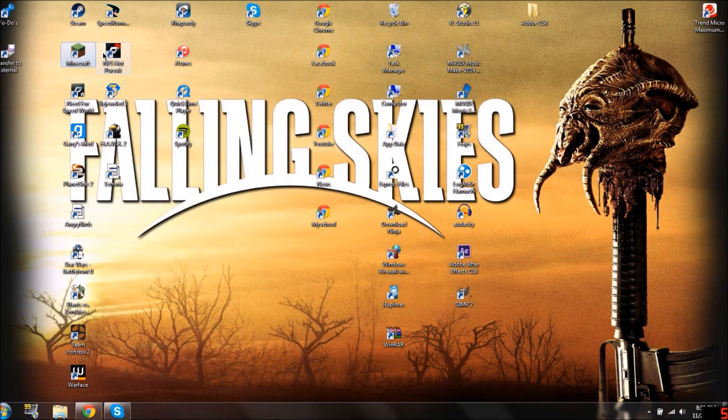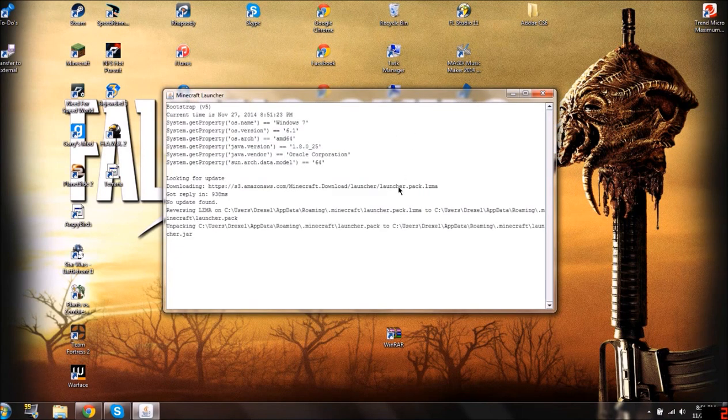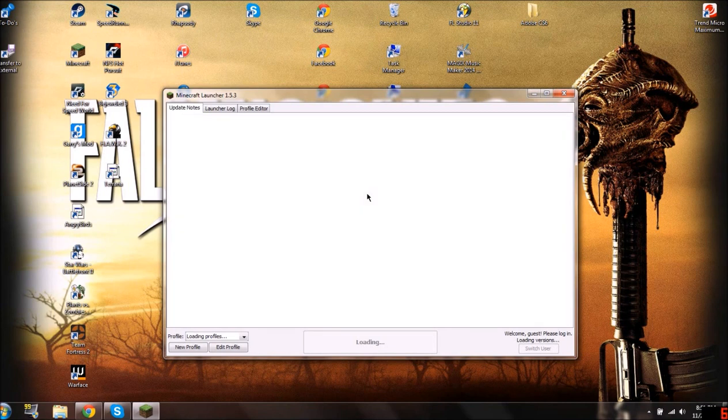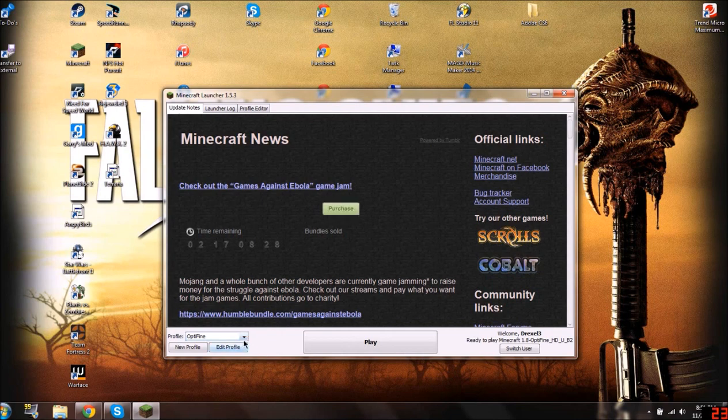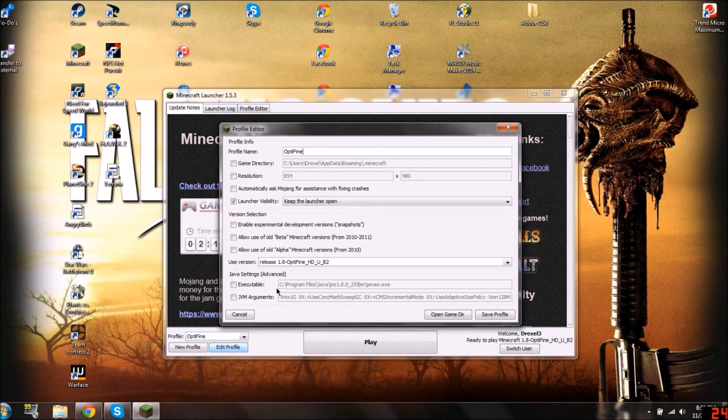Next, you're going to go to your Minecraft. You're opening your launcher — which takes a while if you have a slower processor. You've got to select the right profile that you usually use. I use Optifine, so I'm always on Optifine. What you're going to do is click on Edit Profile.